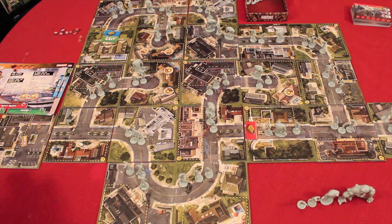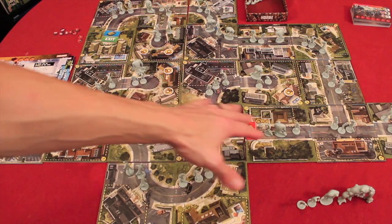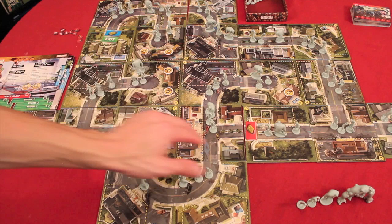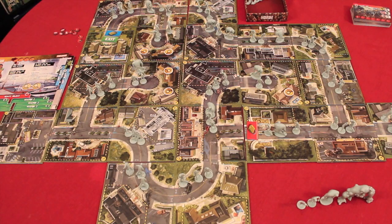This game takes up a ton of room on the table with these big tiles. Here is the start spot, and essentially you're trying to get all your people alive to the exit. There's a blue lock — you'll be trying to find some blue keys — and a red lock where you're trying to find some red keys. You're fighting off zombies and getting to the end with the right keys.